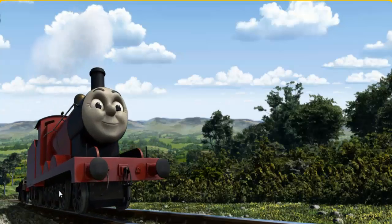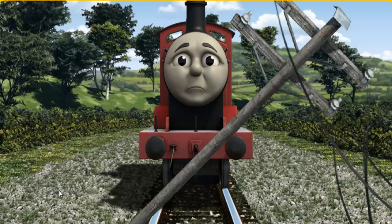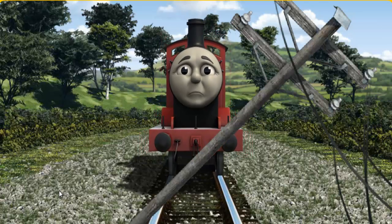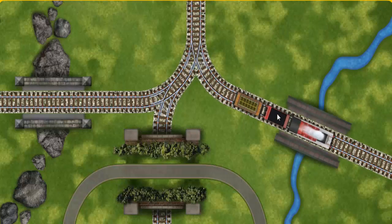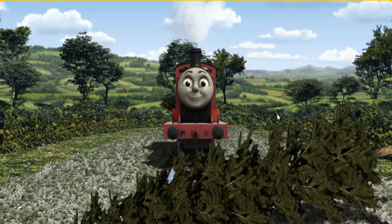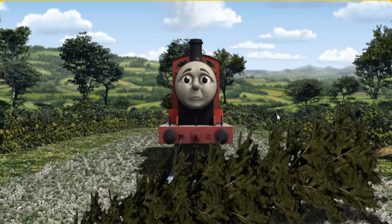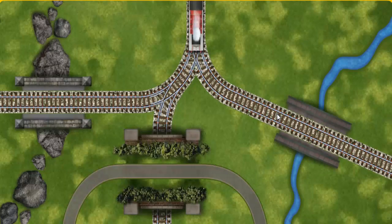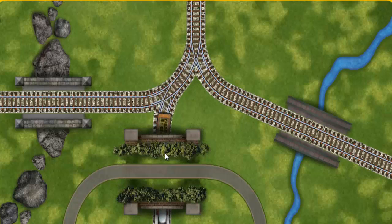James pumped his pistons and puffed out of the docks. Suddenly the tracks were blocked and James had to stop — he would have to go another way. Show James the track that goes under the tunnel. All clear!